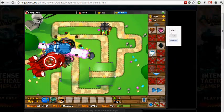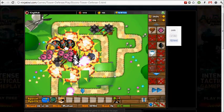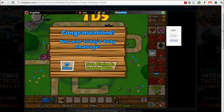Two BFBs — they are guaranteed to pop. And we have beaten the daily challenge for August 5th! Sixty-five monkey money. Pretty good.